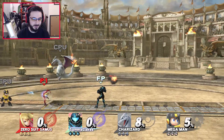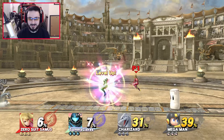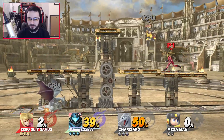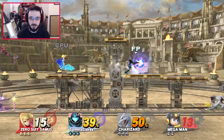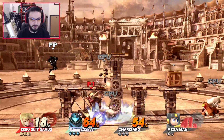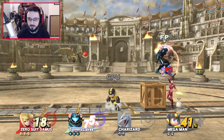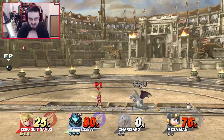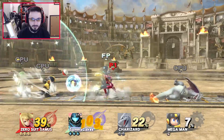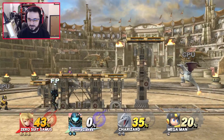Oh, that white Charizard — come here, get rekt! Samus has got moves. Get out of there Samus! Whoa, I don't know what's going on — I lost my character for a second. Come here, get rekt! Get out of here, oh man. I kind of like Zero Suit Samus, she's a beast — she's quick.